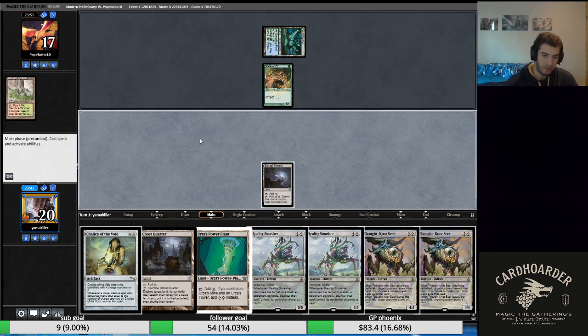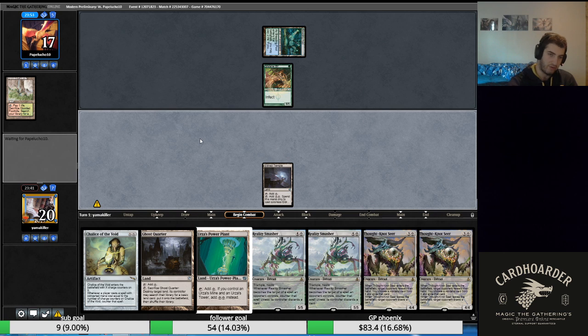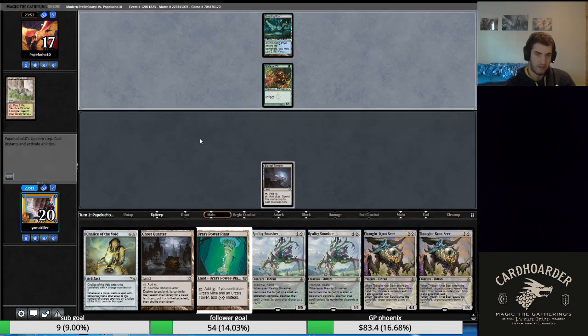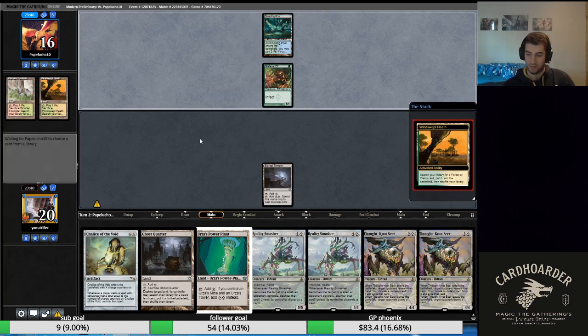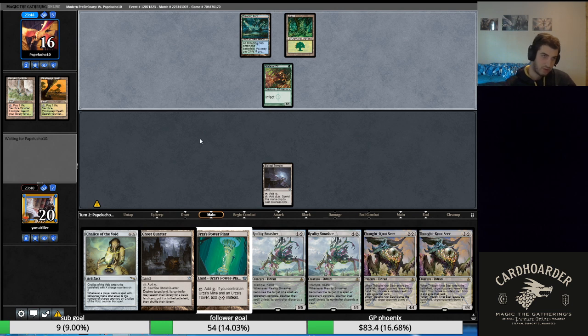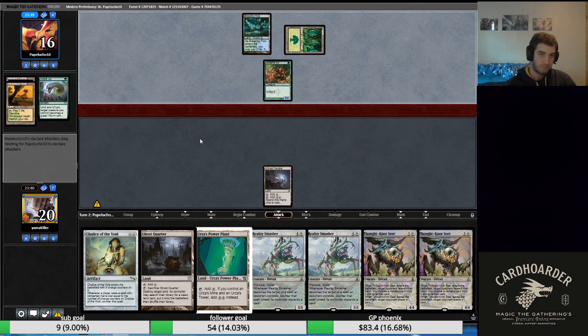I'm going to play an Eldrazi Temple here first just in case we draw a second Eldrazi Temple. It's more likely to draw a three-outer than a four-outer in a row. Are we just dead on turn two? Looks like we're not dead — that's really nice.